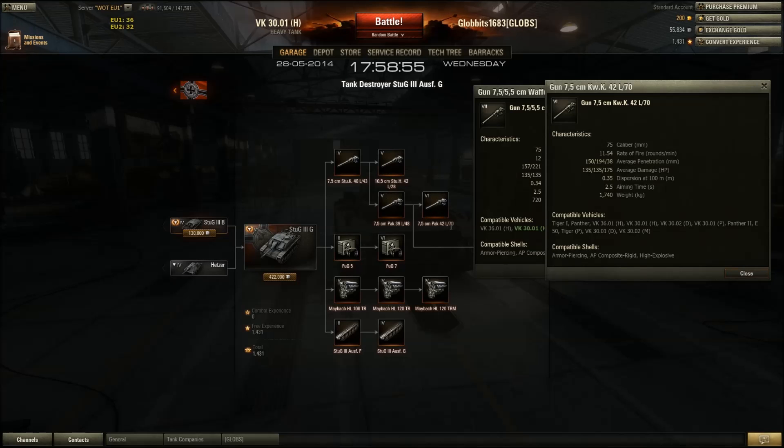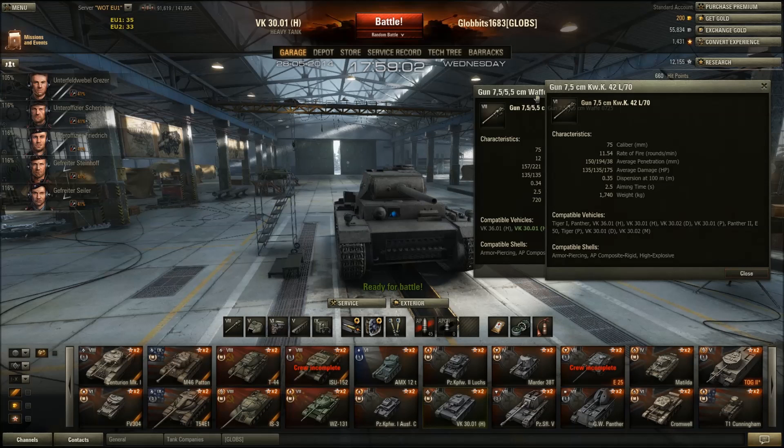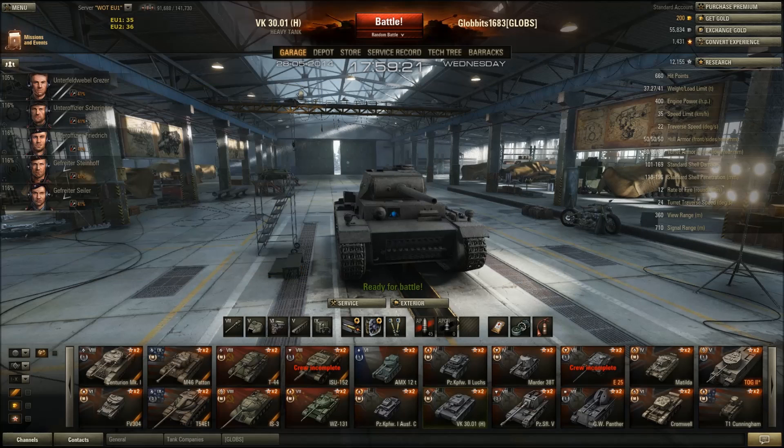So you can get the L70 on the Stug 3 — that legendary Stug gun, which it never actually had historically. Stupidly rapid firing, high DPM. But personally I go for the Konisch. It's that extra 0.5 rounds per minute, the extra pen, and slightly better accuracy. The gold ammunition is also a little bit better on the Konisch gun. So that's the reason — it's got really high DPM, which I'm going to show put to work.